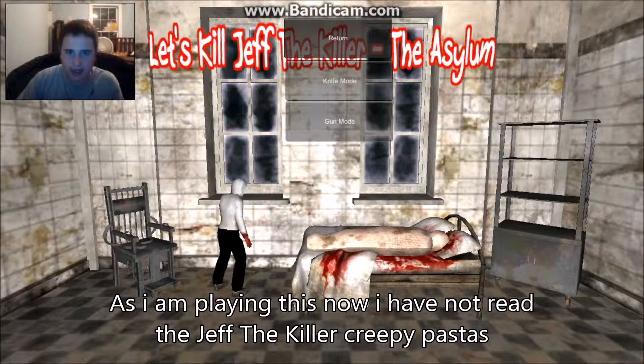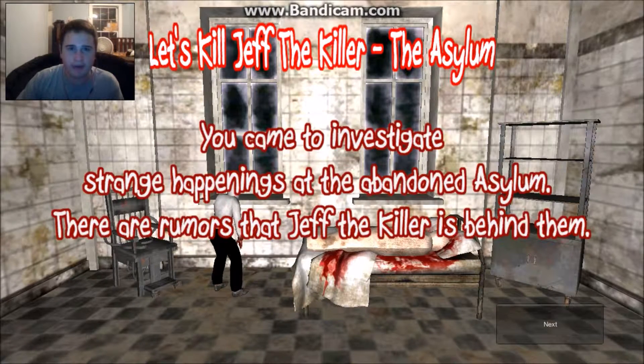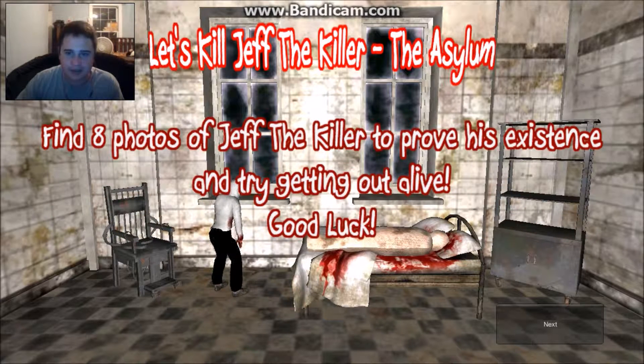Let us play. Let's go, knife mode! 'You came to investigate strange happenings at the abandoned asylum. There are rumors that Jeff the killer is behind them. Find eight photos of Jeff the killer to prove his existence, and try getting out alive.' Alright.